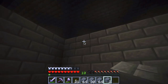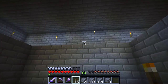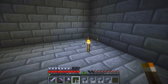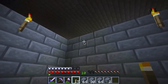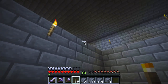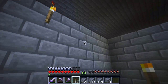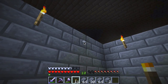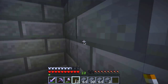We'll put a torch here for now just to make sure we give this place a little bit of light so that we don't have unexpected visitors spawning inside. Maybe one right here, one right there, one there, one there, and for good measure, one here and one there. I think this is a decent amount of kitchen space.